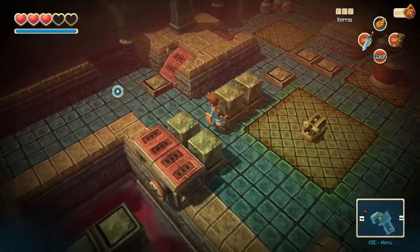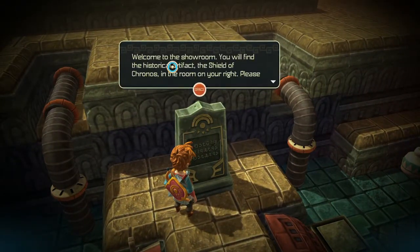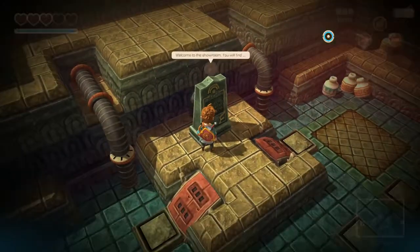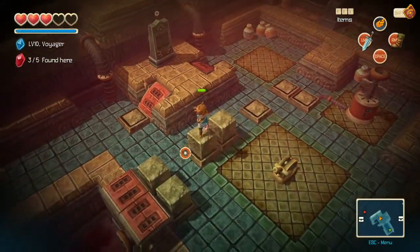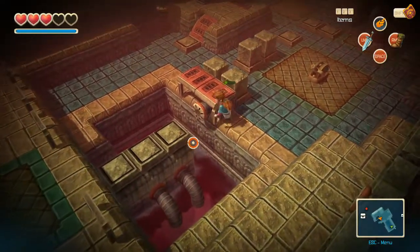I think I have to go to this side - let's go here. 'Welcome to the showroom. You will find the historical artifact, the Shield of Chronos, in the room on your right. Please mind your surroundings - security in the showroom is extremely tight.' There you go - I can already sense it. That's going to be the mirror shield from Zelda, and that's how we're going to get the laser to angle properly in that room. That intuition was right on.